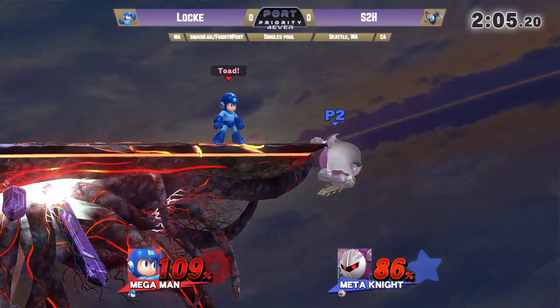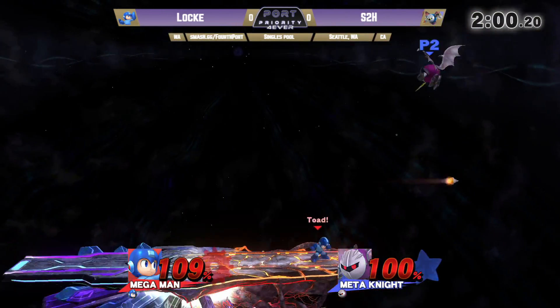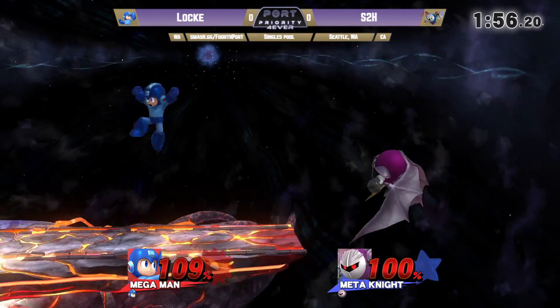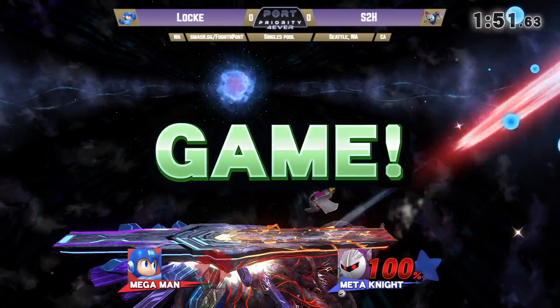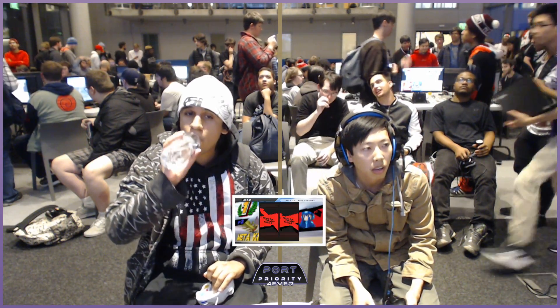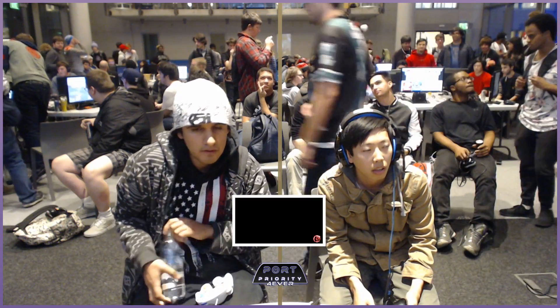Just walks up and grabs — that's the Locke confidence mind game. Looking for the trump. This is a re-grab, but Dimensional Cape — down tilt. Tries to re-the-roll. Is that back air going to do it? Yeah, that'll do it. Back air really strong though. He got put into that reeling knockback where he was spinning — when you get put into that knockback, you can't act until the hitstun ends, so you can't preemptively DI it. It's rough. It kills real early.